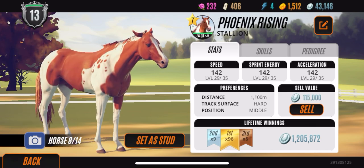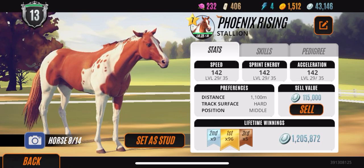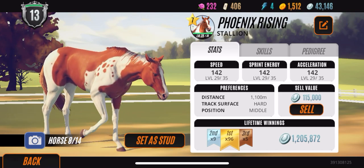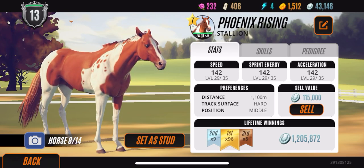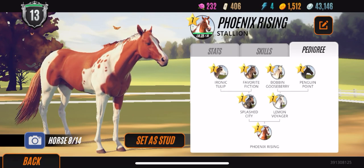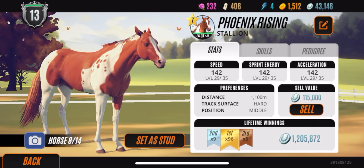Next up we have Phoenix Rising, which is my only tier 7 horse. I named him after Phoenix in Heartland. He has some nice lifetime winnings and I like him more or less for his coloring, but his stats honestly aren't really anything too great. I'm not going to complain because I did buy him. His pedigree is nothing special, but overall he is a stunning horse and he does decent on the racetrack.